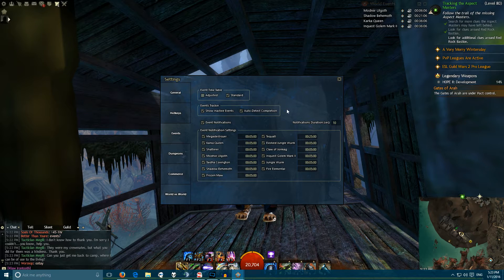I usually leave inactive events turned on — otherwise, what's the point of having it? Auto Detect Completion, I believe, detects whether or not you've gotten the chest. If you've gotten the little chest that pops up at the end of the event, it will tick that automatically as completed, so you don't have to do it manually. Handy.